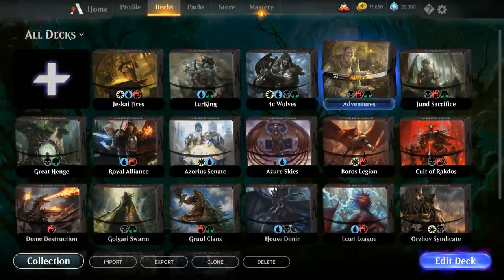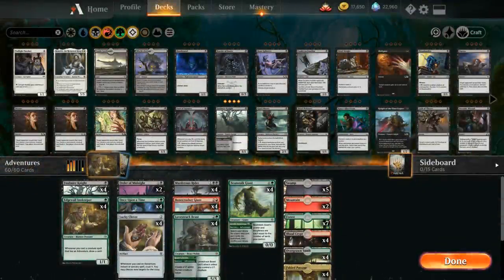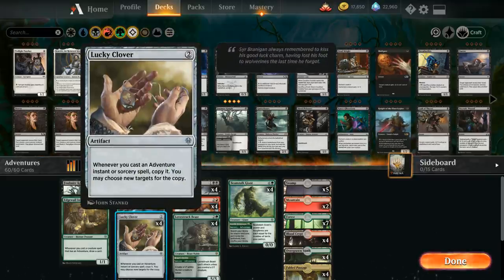Hello and welcome to another Magic Arena gameplay video. Today we're taking a look at a Junk adventure deck which is playing with all the new adventures from Throne of Eldraine. The two major payoff cards in the deck for playing all these adventure cards are Lucky Clover